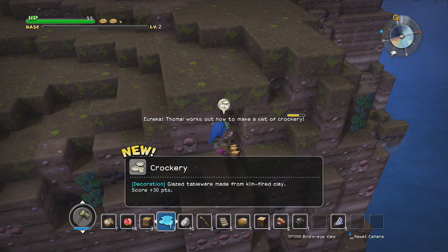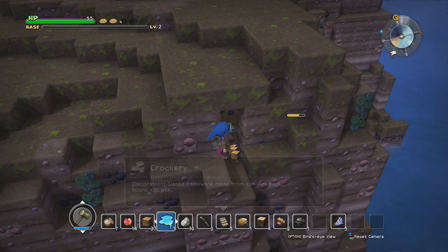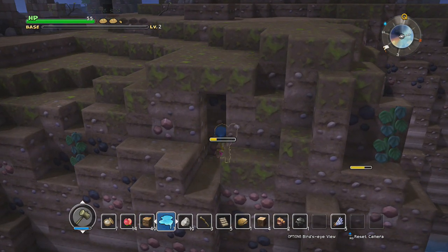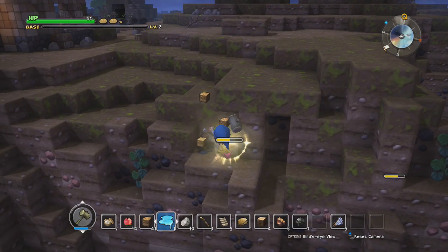We're gonna need a lot of coal if we're gonna be working with the forge. Why did they unlock how to make dishes? Oh yeah, that makes sense — we need heat to make dishes. But yeah, we're gonna need a lot of coal, because pretty much everything you do with the forge requires coal to heat it.